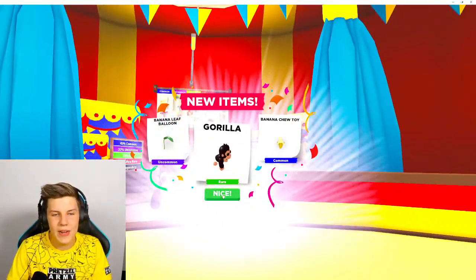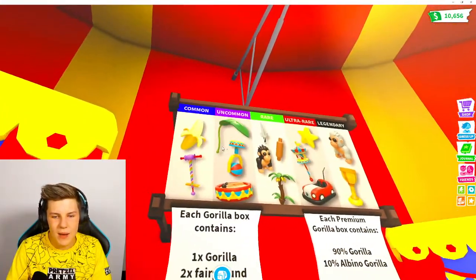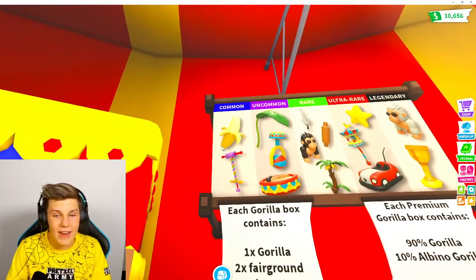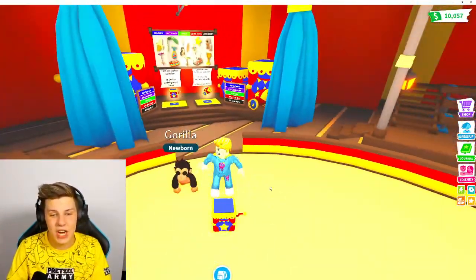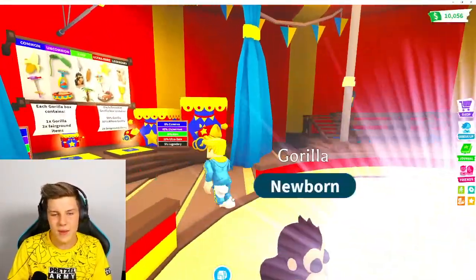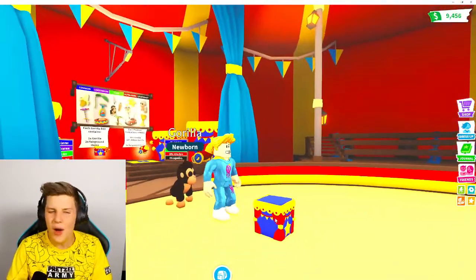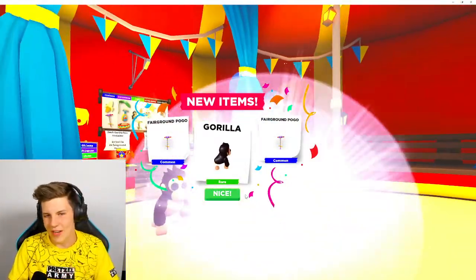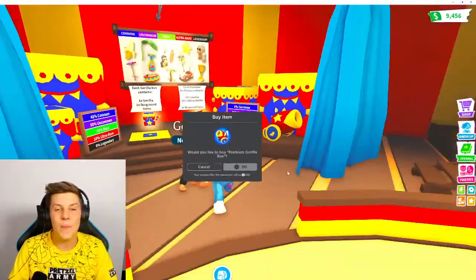We're getting so many banana leaf balloons - it looks like the banana leaf balloons, the banana, and the pogo stick are the most common drops. We started by opening 10 normal boxes and then we'll move on to opening more of the Robux ones since we have a chance of getting the albino gorilla from those.